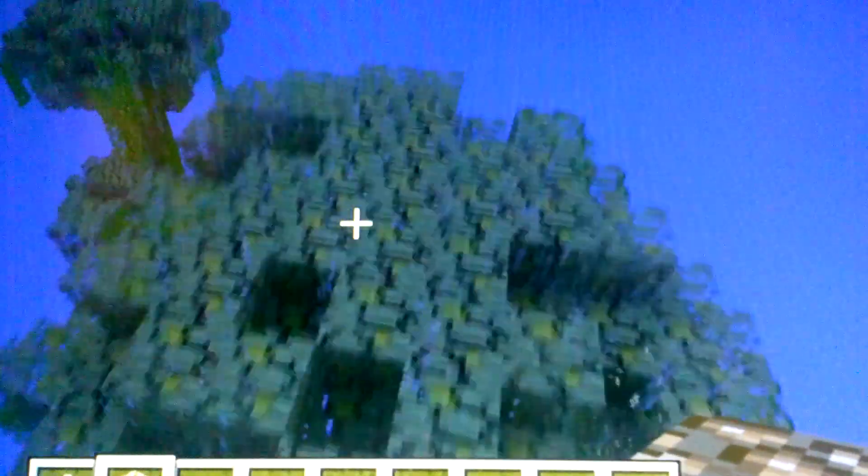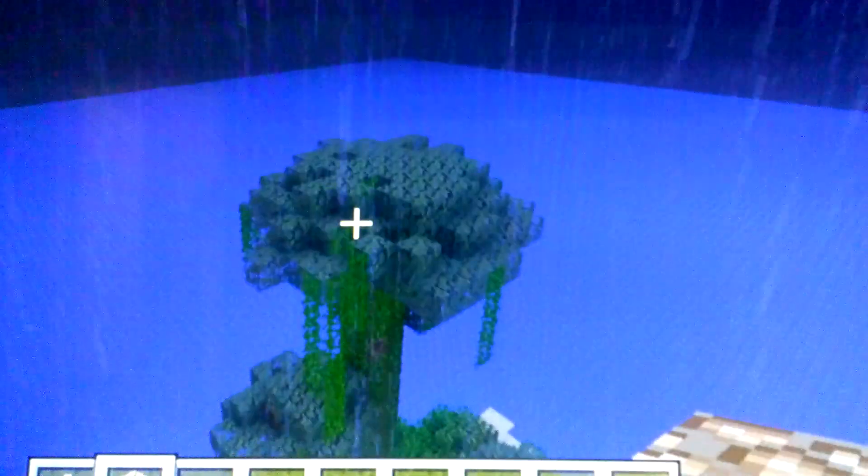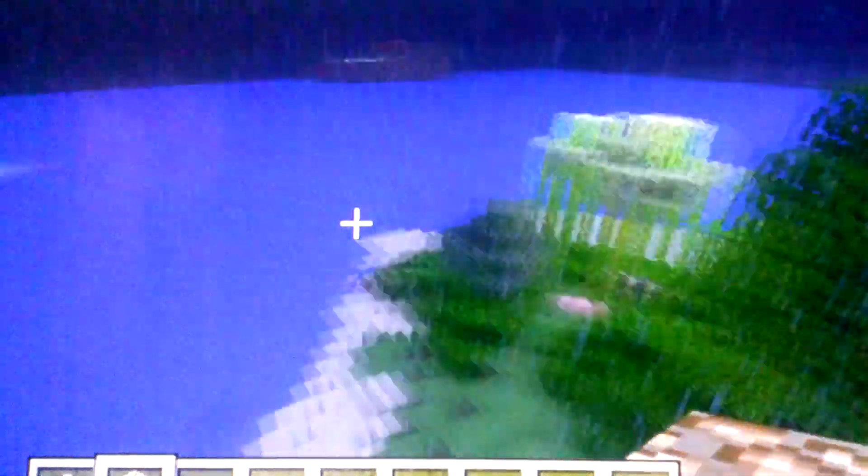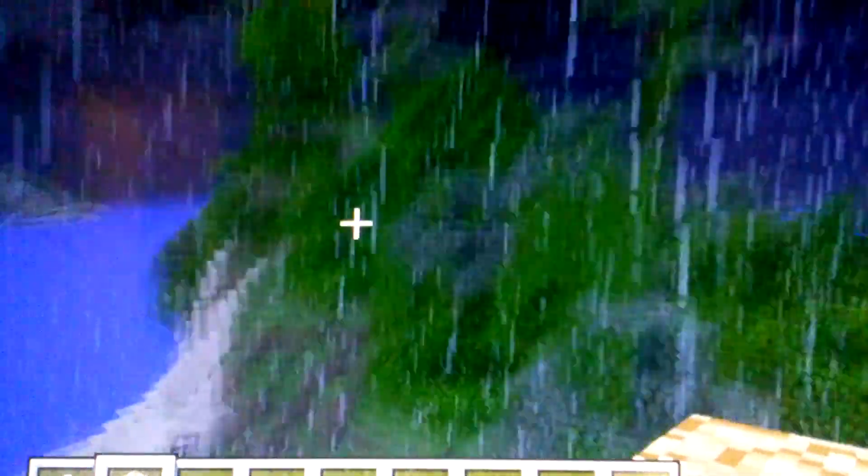So yes, this is the unbelievable survival island seed that I want you guys to play on, because it's awesome. It is called Parkour — capital P and then lowercase A-R-K-O-U-R. There's also a number for the seed, so I will put that in the description as well as the seed itself. You can type in the number, or you can type in parkour.